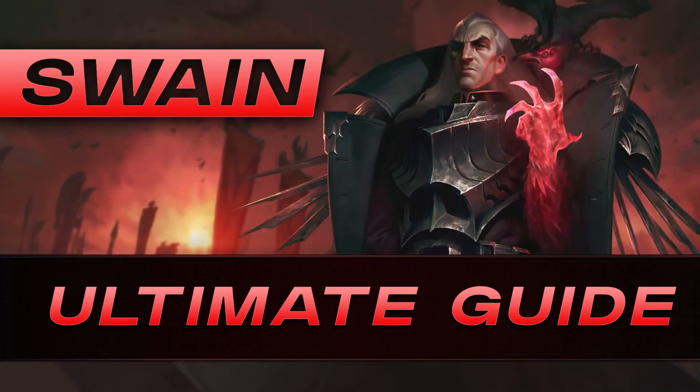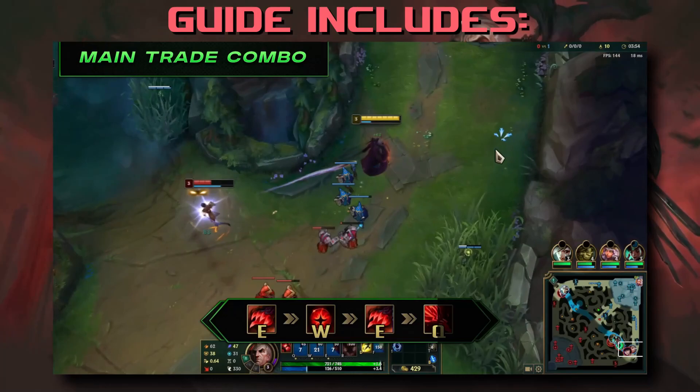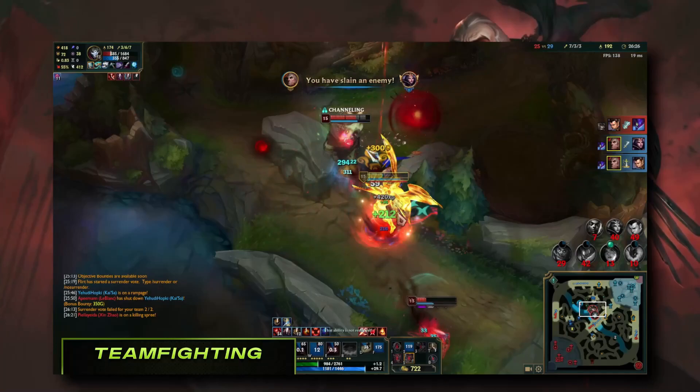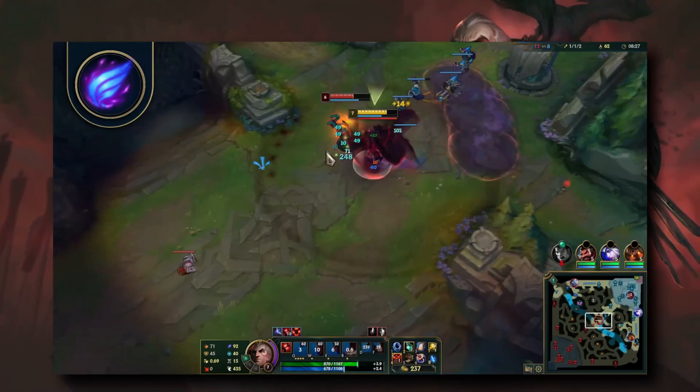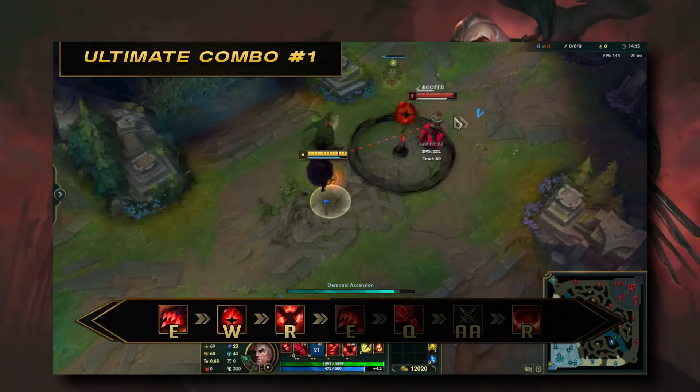Welcome to the Swain Ultimate Guide. This guide contains everything you need: tips, tricks, combos, power spikes, and even gameplay examples to achieve your goal this season with Swain. Whether you're a newer player aiming to get out of Iron 4, or grinding to get diamond for the first time. After testing plenty of items and runes from the best pro and solo queue players, I've put as much information in this guide to help you emulate their builds and gameplay. I'm Zeus — let's get straight into this guide, and I'll show you how to dominate with the new reworked Swain, the visionary ruler of Noxus.